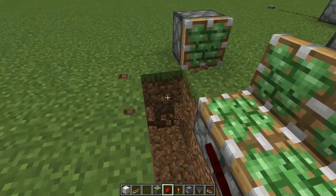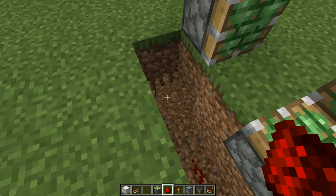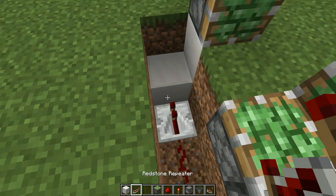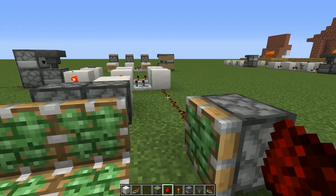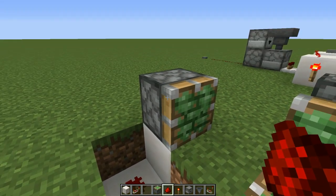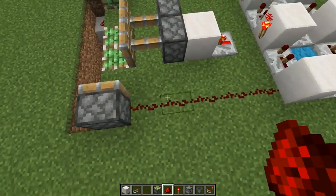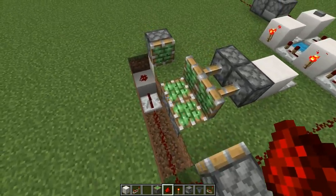Now we're going to dig a few blocks right about here, loop around — these are technically essential blocks so highlight them with the indicator block. Put a repeater here and redstone here. Essentially this carries the signal all the way through: it hits the block, powers the redstone, which powers that block, and powers the piston. You can make these longer with another repeater if it doesn't turn on for whatever reason.